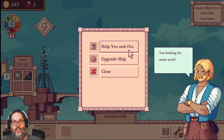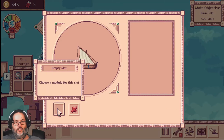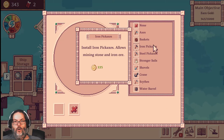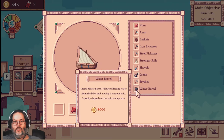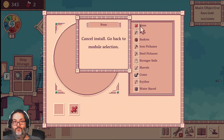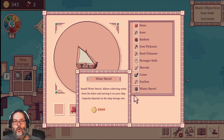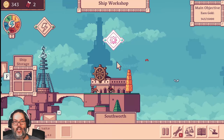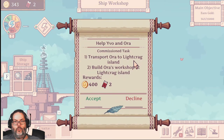And then we're going to come here. Oh, this is different. Let's look at the upgrade ship first. Here's the module, and here are all the modules that we've got. They have a cost associated with them, and we only have 343. So I'm going to hold off on doing any of that just yet. But we do have an option here to help Eva and Oro — transport her to Light Crag Island and build a workshop for her. Once we've done both of those things, we'll get 400 gold and two tickets. So we'll take that.